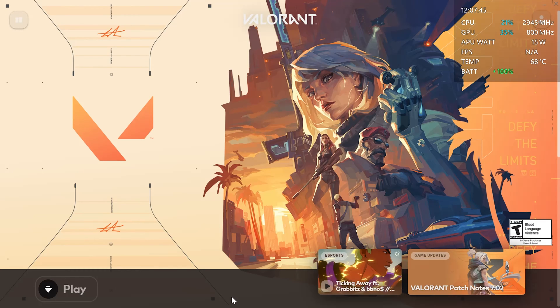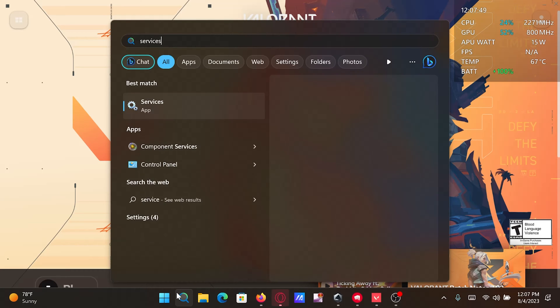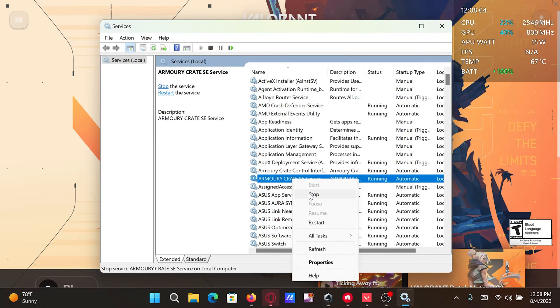To fix this issue, first go to the Windows search bar and search for Services. Once you've selected Services, locate Armory Crate SE and disable the service. Make sure you lock in your wattage settings — such as performance, turbo, and manual mode — before you end the service, because you won't have access once it's stopped. You'll have to do this every time unless you uninstall Armory Crate and find replacement software such as G Helper, though of course there are compromises with that as well.